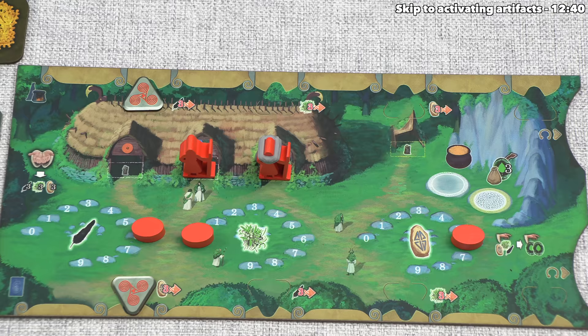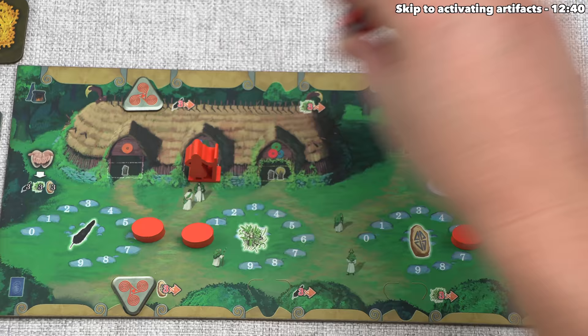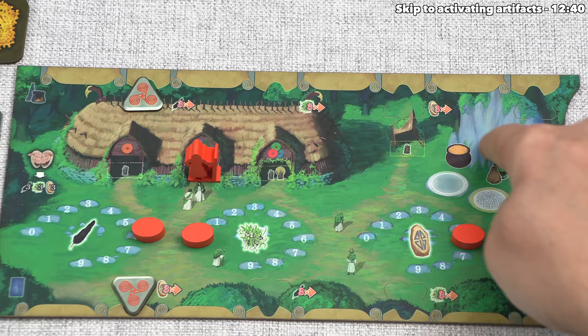Currently we have two active druids, and this one happens to be an elder druid. For our turn, instead of playing one of our two remaining moot cards, let's actually send this elder druid over here. These are action spaces, and when there is a gold border that means an elder druid must go there. Elder druids can go to standard action spots as well, but in this case we want to go here. These are the specific special actions that we have as this order of druids, and all of the other player boards have different effects.